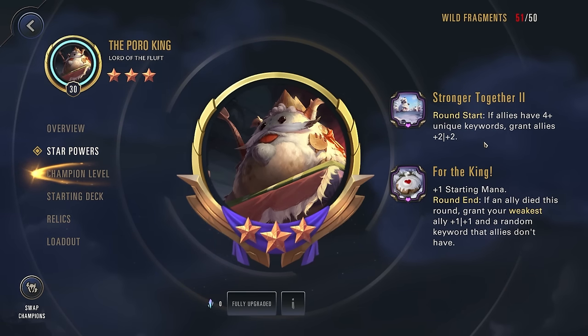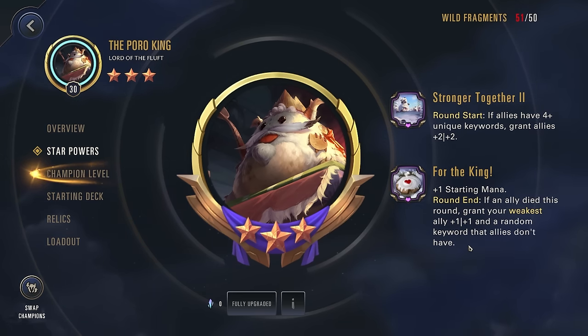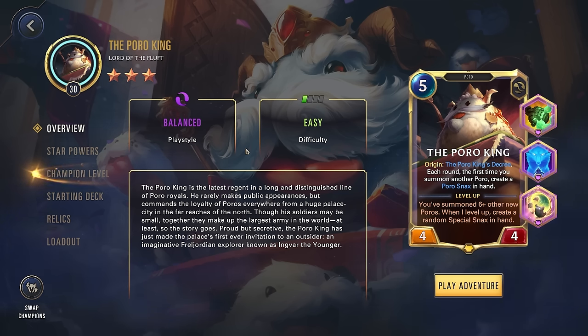Pretty much every round we're just granting our whole board two two in stats, which is very good. Then we have the plus one starting mana, round end if an ally dies this round, grant your weakest ally one one and a random keyword that allies don't have. So if we have units die, we get more keywords to make sure we're getting our board-wide scaling going off. Now if you appreciate this daily Path of Champions content, definitely like and subscribe, and check the description for some links you might enjoy. Let's get into it.